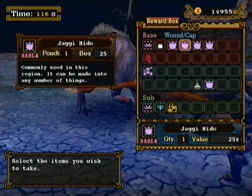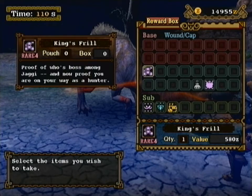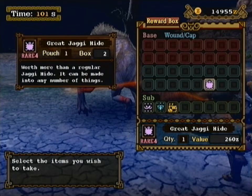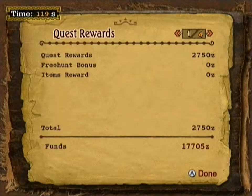Take rewards. Got quite a few Jaggy hides, Great Jaggy hide too, Great Jaggy claw, and a king's frill — proof of who's boss among Jaggy. And now proof you are on your way as a hunter. I am the boss of Jaggy. They should fear me. They should all bow before me. I shall start my own Jaggy army.